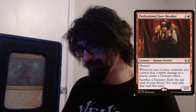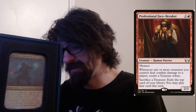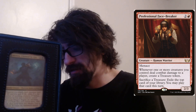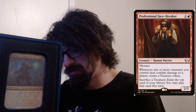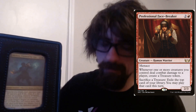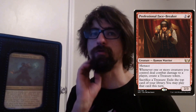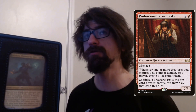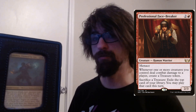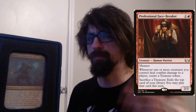Professional Facebreaker — a three-cost, one red two colorless. Has menace. Whenever one or more creatures you control deal combat damage, create a treasure token. Sacrifice a treasure to exile the top card of your library — you may play that card this turn. Good if you have a way to give the Dragon Engine haste and swing with it. You just get more pressure and access to extra cards each combat.